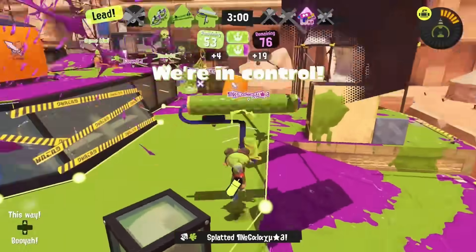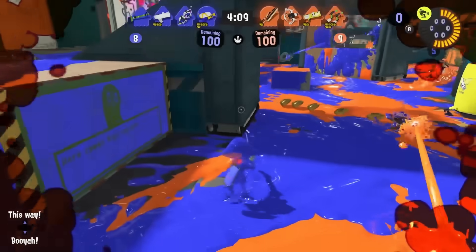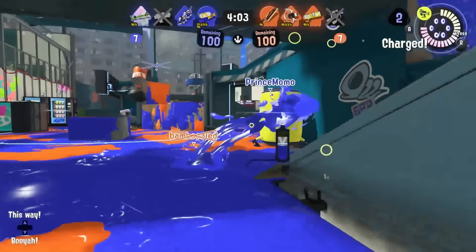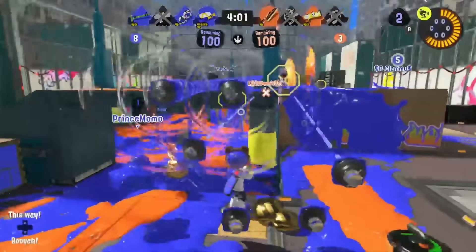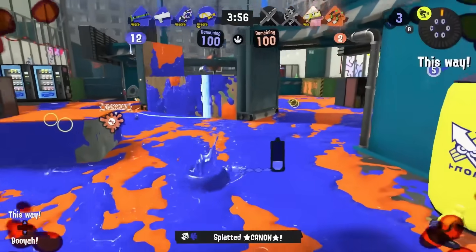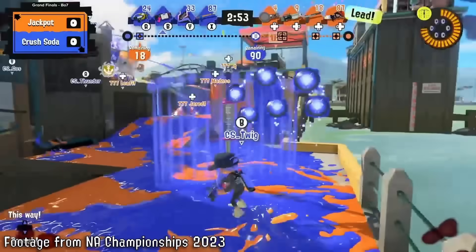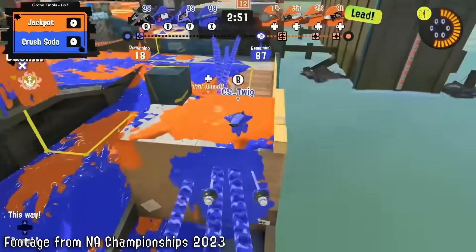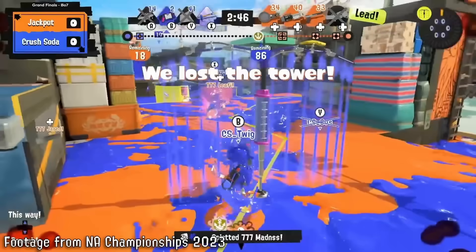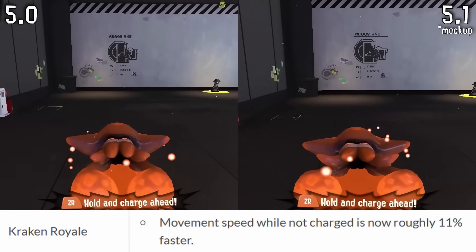Onto special weapons — Killer Wail 5.1 is getting 17 more damage. This special is not the healthiest thing for the game as a global-range special, but at least now it should work a lot better with weapons that have good synergy for it, mainly the Bamboozler and Long Rapid Blaster, as these weapons deal 85 damage — meaning just a little bit of the Wail is going to kill. For weapons like the .52, it's a solid change but more of the Wail needs to hit to save a shot. The Wail weapons that combo off it better are the main winners.